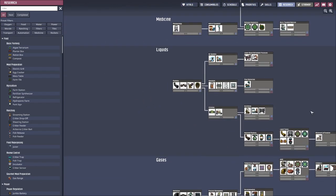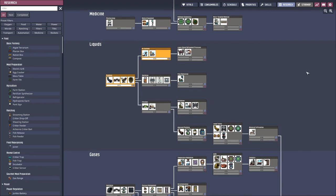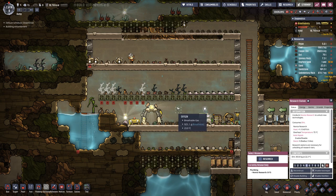We will need air systems for the electrolyzer, for our oxygen setup - that's where we will go next. But that's for next episode, so hope you enjoyed this one and I will see you soon in the next one. Goodbye.